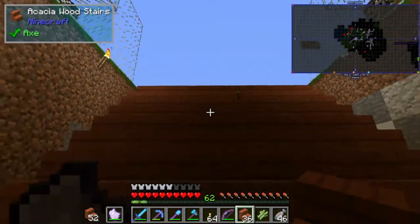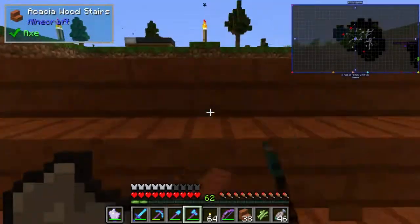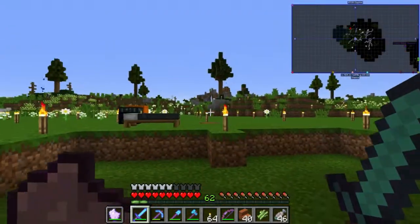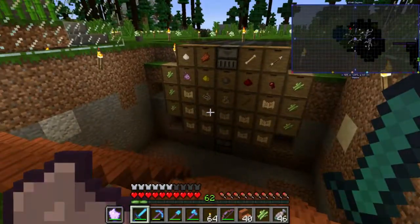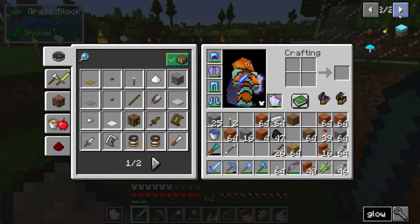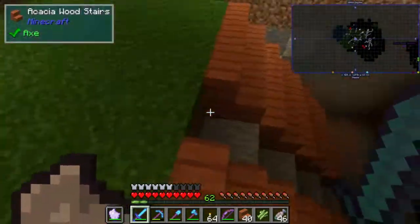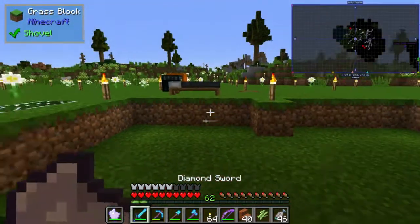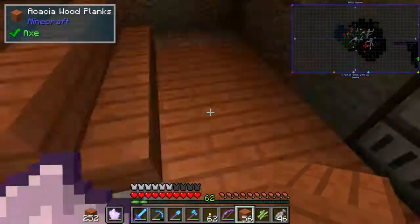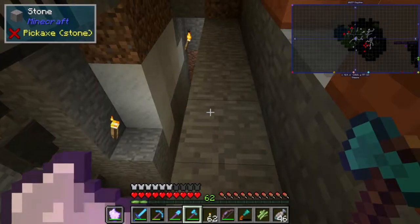Lighting is going to be kind of annoying. I was thinking of getting some glowstone — maybe we could use the chisel mod to make glowstone stairs. I don't even know how to use the chisel mod at this point. Actually, I forgot we can totally chisel these as well.